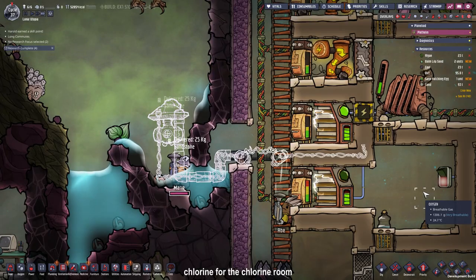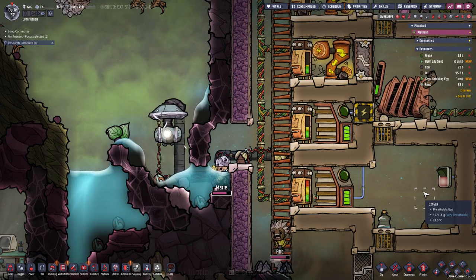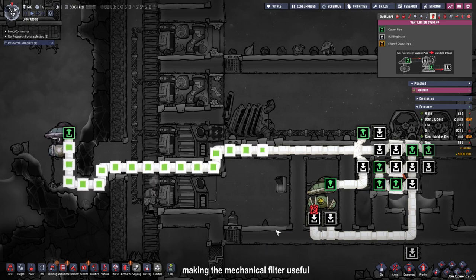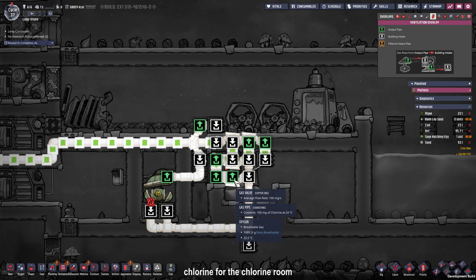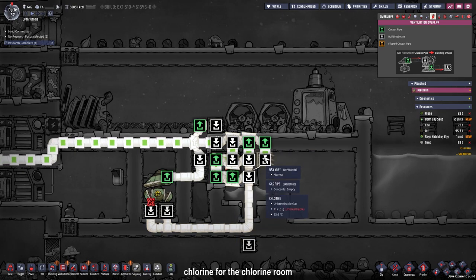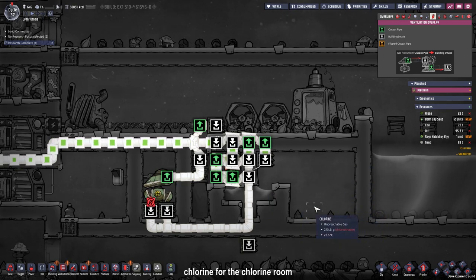Keep in mind that the power shaft will heat up in the future because of the power transformers. Our mechanical filter will now get primed by the chlorine. Everything that is chlorine should end up in this room and everything that is not chlorine should end up in this room. The loop got primed and every excess chlorine gets sent up here, bridged over, sent down, and ends up in our purification room — just as intended.